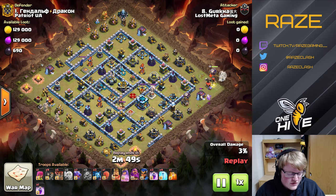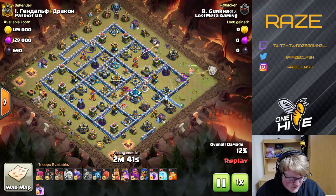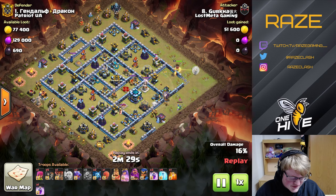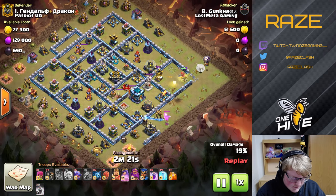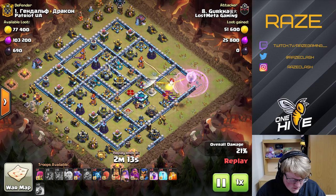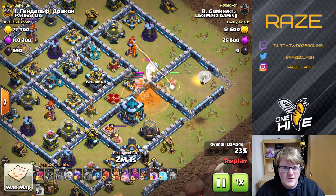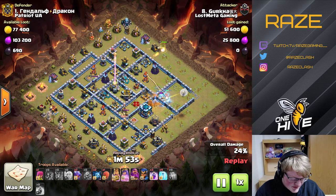Lost Metagaming is very fond of dragons after watching this war, and you'll see why. Gurkha is going to start the queen charge over on the right side and eventually get inside the base after this archer tower. He's going to get the second layer on the outside of the base over by this cannon. He encounters the CC and the queen — very luckily he gets those skellies in time for the enemy CC, which distracts from the queen.